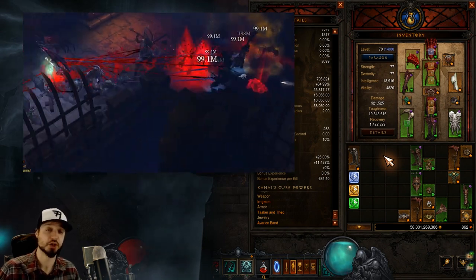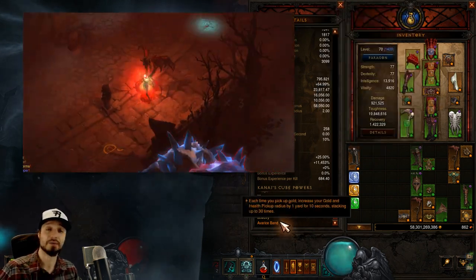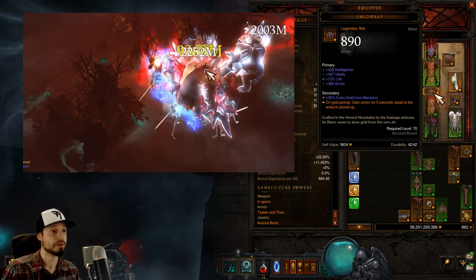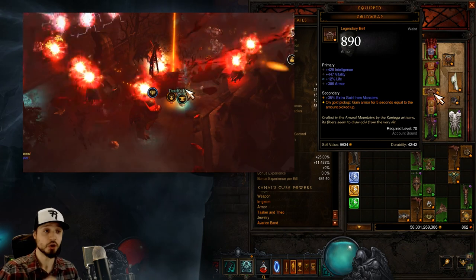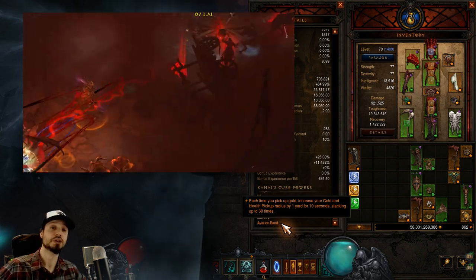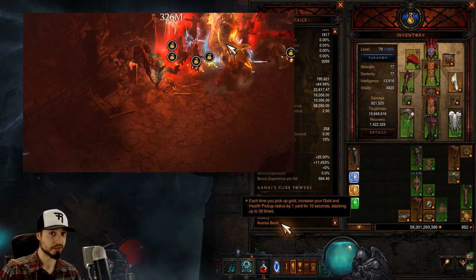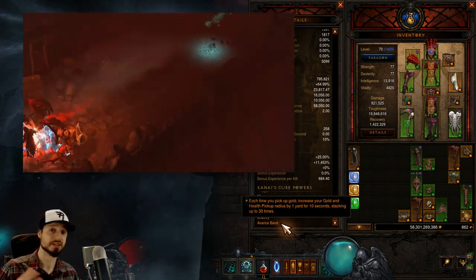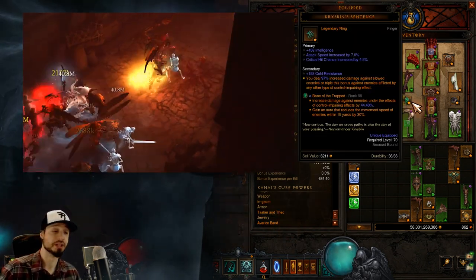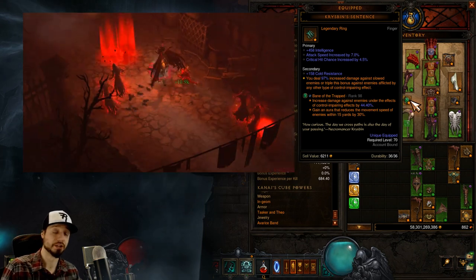Lastly, we're going for the trifecta of items that turbo buffs our toughness in speed T13. That is the Gold Wrap Belt, the Avarice Band Ring, and the Boon of the Hoarder gem. The Gold Wrap makes us gain armor whenever we pick up gold. The Boon of the Hoarder will make more gold drop, and the Avarice Band will increase our pickup radius whenever we pick up gold, making it easier and faster to pick up gold. Which ring you equip and which you cube depends entirely on which rolls best. With Crispin's Sentence, we deal more damage to enemies who are being crowd-controlled, so we'll have skills that help crowd-control enemies.